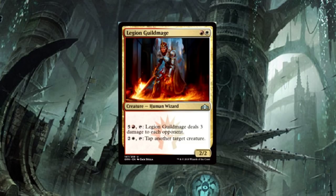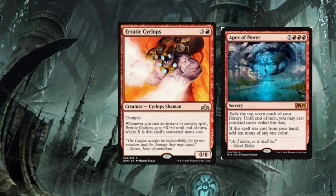Legion Guild Mage — two-drop: for six mana, Legion Guild Mage deals three damage to each opponent. Pretty cool. For three mana, tap another target creature. It's a 2/2 — honestly I feel this is one of the weaker guild mages. Am I missing something? It's a Human Wizard, it has its perks, but it's a 2/2 and very easy to remove. I think it's okay.